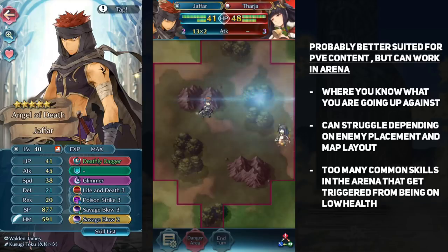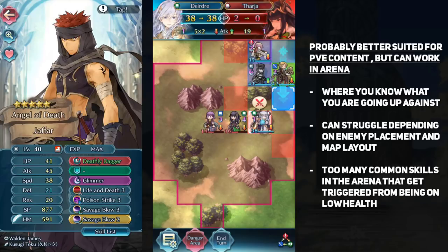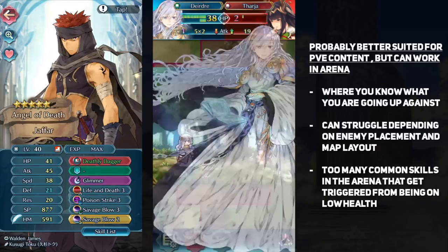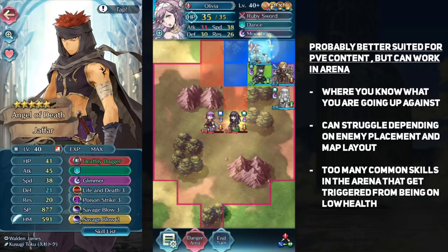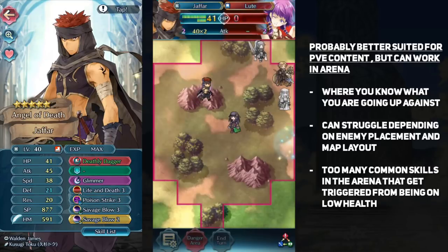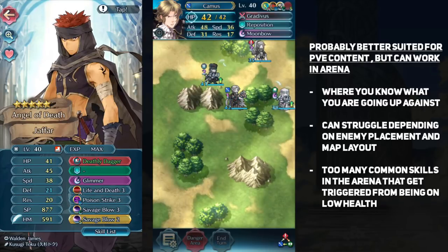Even if Jafar chips away at a whole team, if they are running Reinhardt, Brave Lyn, or any Desperation unit, a Wings of Mercy dancer can completely allow them to take out multiple enemies on the next turn. There is a lot of fun to be had with this build — you just need to be aware of unintended effects. Overall, the upgraded Deathly Dagger makes Jafar much more fun to use. He's a popular assassin from the series and everyone was let down by how weak he felt, but with this build he carves out his own niche in the dagger class with a huge amount of splash damage. Jafar may not be the best combat dagger unit, but his legendary weapon now sets him apart. Tell me what you think of upgraded Deathly Dagger and if you have any experience with it. That's it for this video, and I'll see you in the next Fire Emblem Heroes guide.